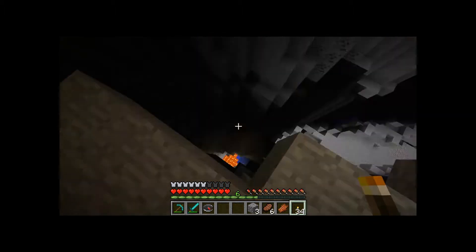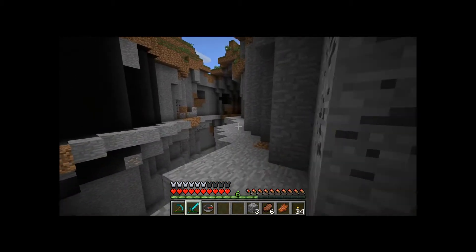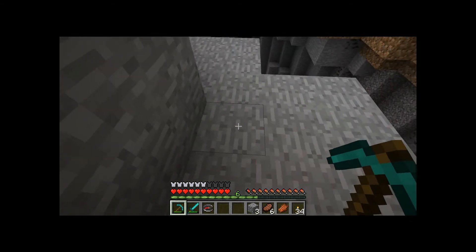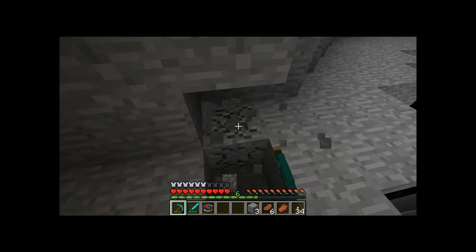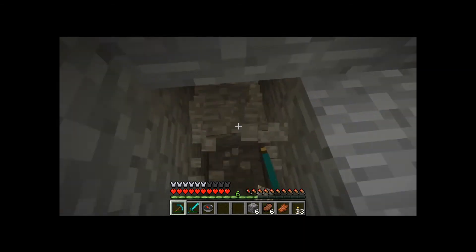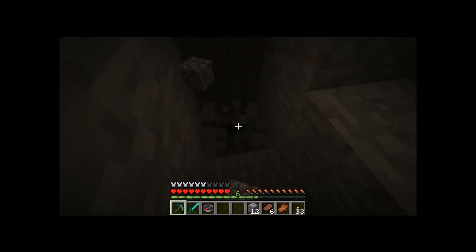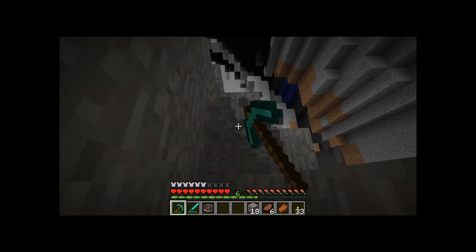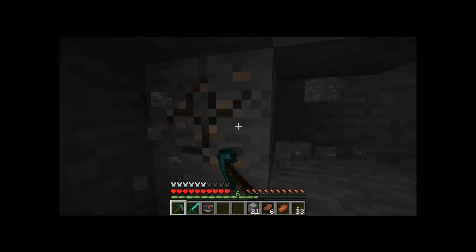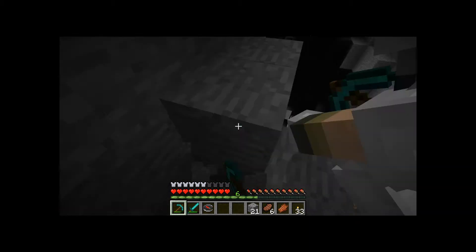Let's try to find a safe way down. I'll just start making a tunnel on the side of here, going down. I'll use gravel — I have 41 gravel, it should be enough to make it down. Do you know about the gravel express? I'll show you. I found iron right here — let's just make stairways so we can get some iron.